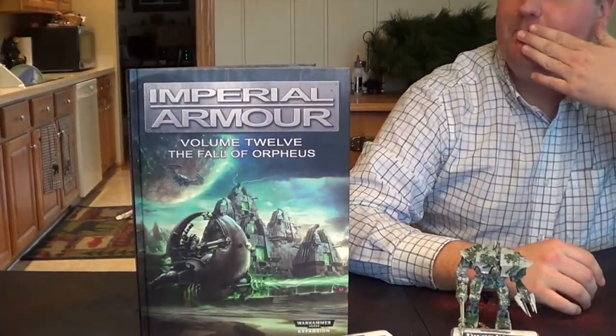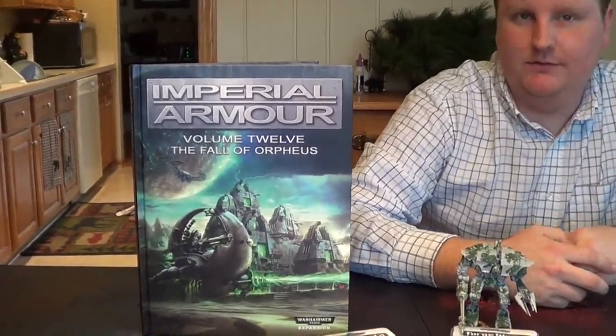But anyway, that's the Imperial Armor Volume 12, the Fall of Orpheus — a really sweet book for Necrons. And Mark's excited. It's actually the only book Forge World ever had for Imperial Armor that has all the Necron stuff in it, because years back the Pylon and the Tomb Stalker and a few other things were spread across like three different books.